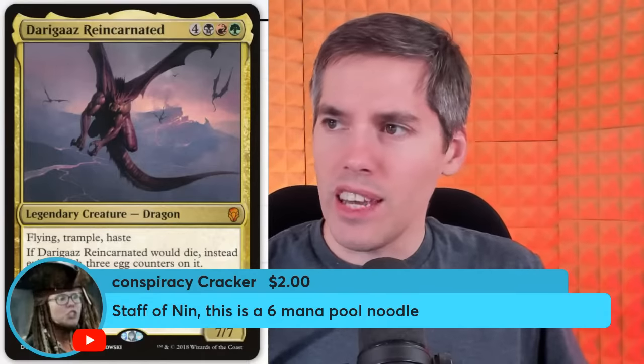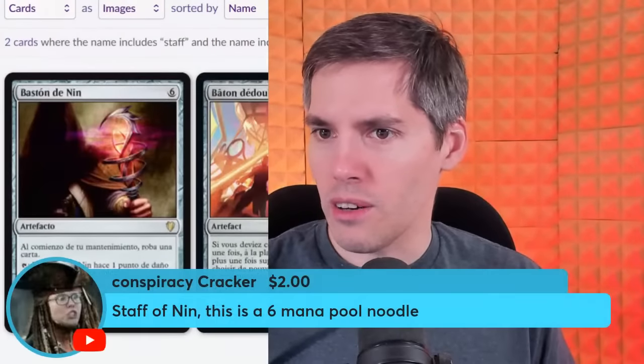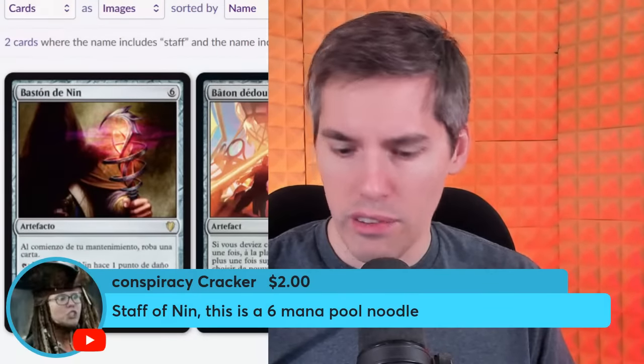Staff of Nin — a 6-mana artifact. At the beginning of your upkeep, draw a card, and Staff of Nin deals 1 damage to any single target you choose. This is not that terrible — 6 mana to draw a card every turn, so you're drawing 2 cards per turn. It's a one-sided Howling Mine, and you tap to deal 1 damage to any target to kill all the weenies.